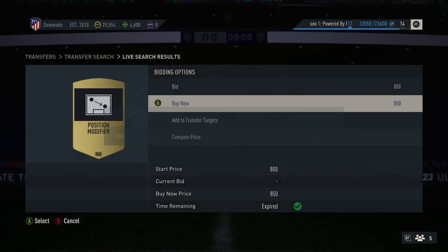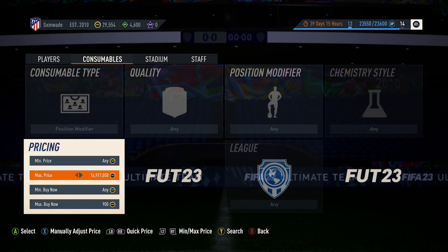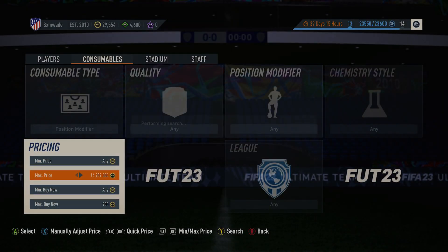I know it's crazy because I haven't actually won any and I can't show you me selling them, but all you have to do is go on to max bid, pull it up to 15 million or whatever, go on to the max price, and you can find out for yourself.